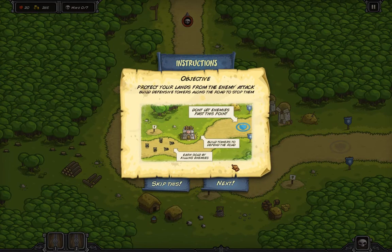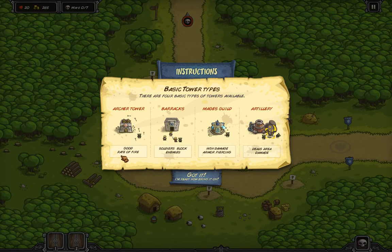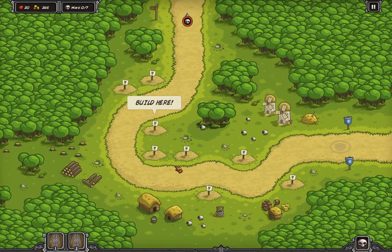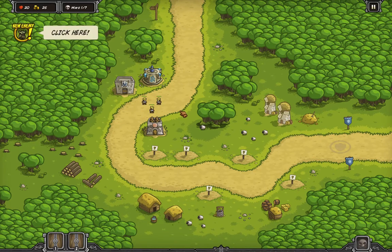So let's start with Southport. The objectives: protect your lands from the enemy's attack. You have to build your defensive towers along the road to stop them. For those of you who don't know what this game is, it's a basic tower defense game where you're killing enemies and stopping them from reaching this point right here. Tower construction — you click them. Basic tower types: you have the archer tower with good rate of fire, barracks which summon soldiers, mages guild which have mages that do magic damage, and artillery which has area damage. So let's build an archer, barracks, and a mage.